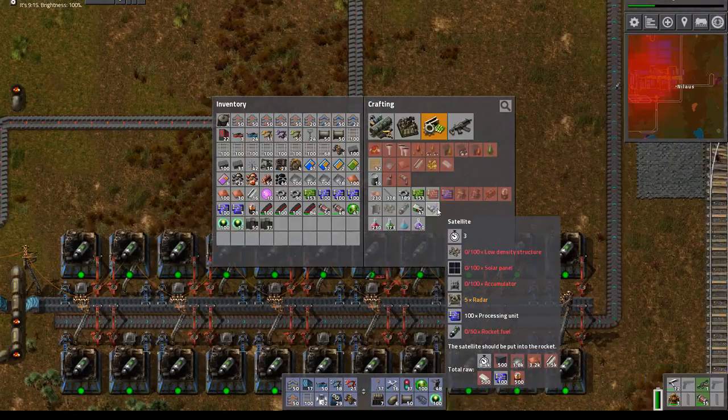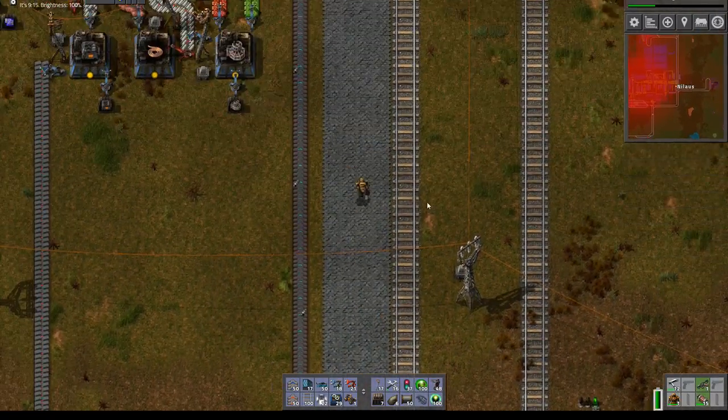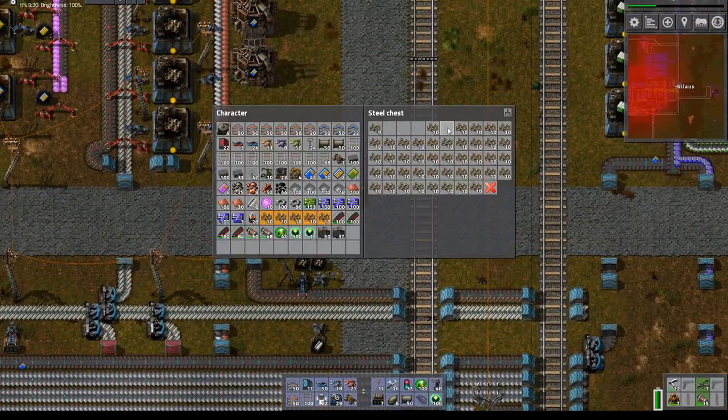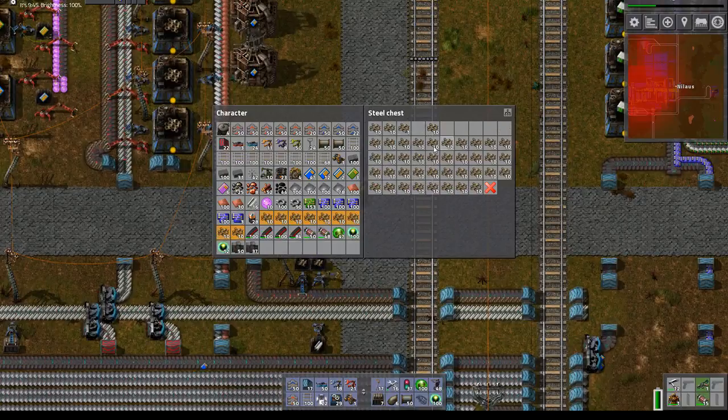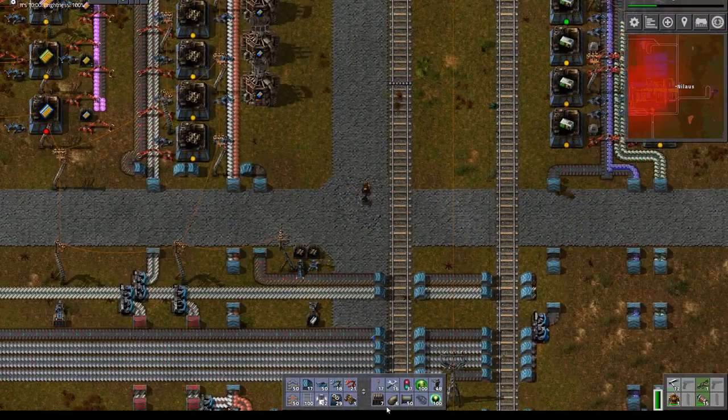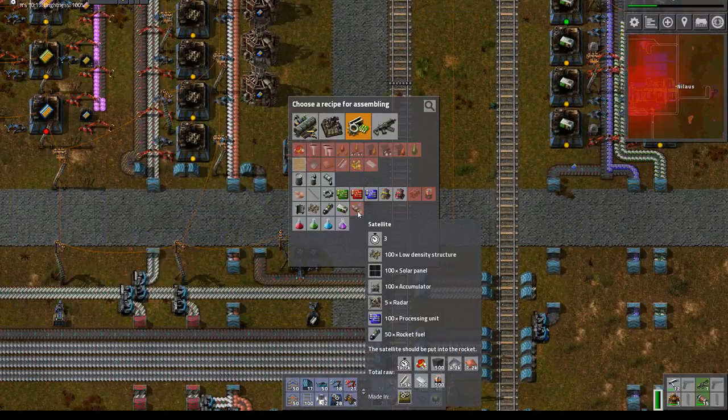To look at the satellite. That's a low density structure — not an issue. I'll just check: two, three, four, five, six, seven, eight, nine, ten. And let's actually just build it in a factory here.